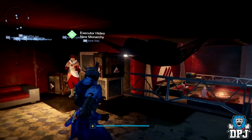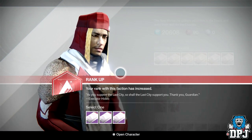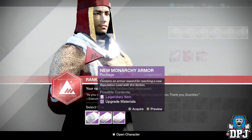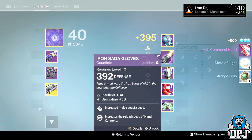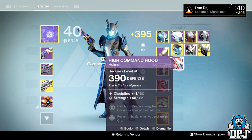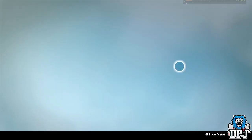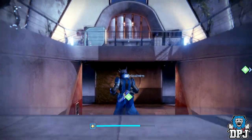New Monarchy rank 17 on my Warlock — I need the gauntlets and chest to complete the full New Monarchy gear. Got the High Command Hood again, which I already have. There's one with intellect and strength in my vault which is quite decent though.